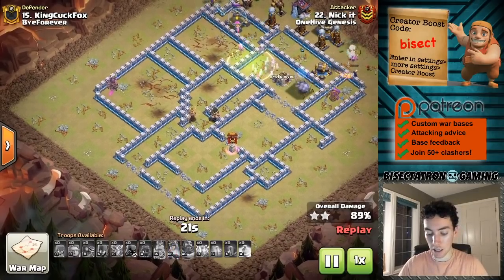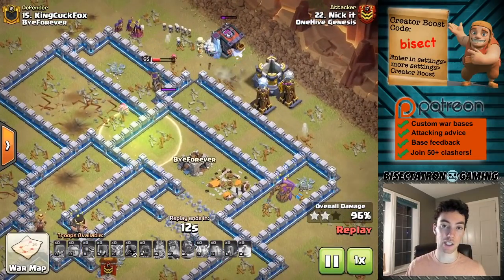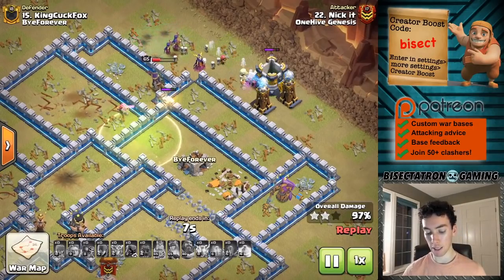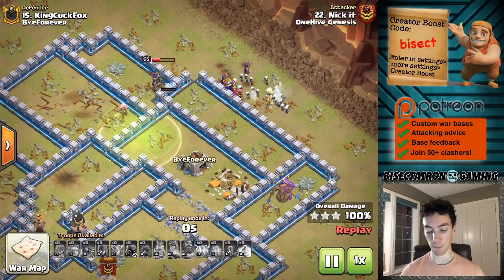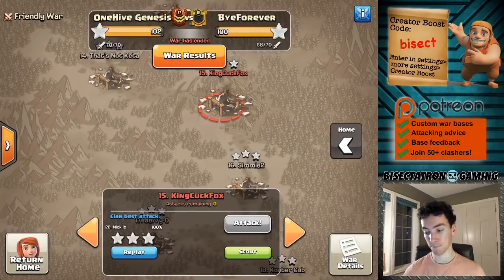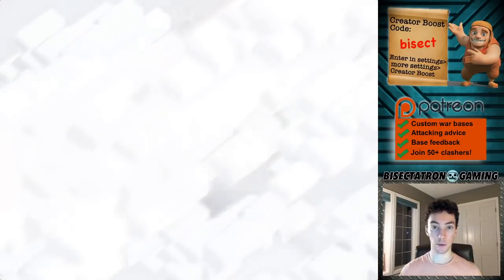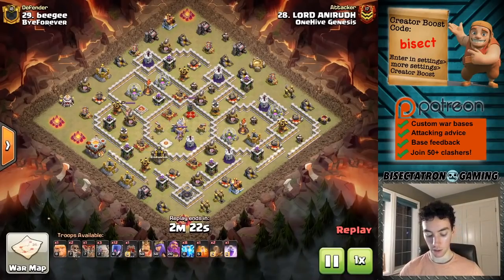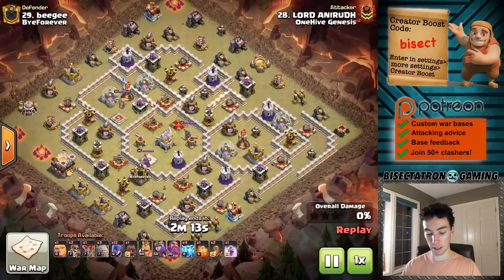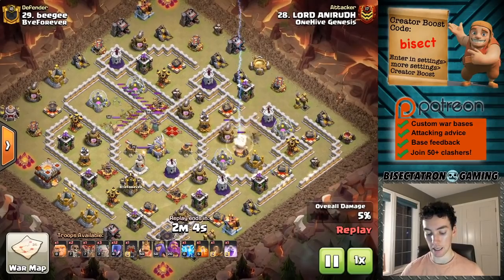This one worked out very nicely. We're going to be looking at the log launcher in most of these attacks, and I think overall it's pretty effective — especially at the higher town hall levels. Down at Town Hall 11, I'm a little on the fence about using it versus the wall wrecker. I'll have to make a whole video dedicated to when to use each of them once I get more data points, but I think the log launcher has made a pretty good debut especially at the top town hall levels. Now let's take a look at a couple of Town Hall 11s — see for yourself if you like the log launcher. In this case, as you'll see, the wall wrecker actually may have been a better choice.